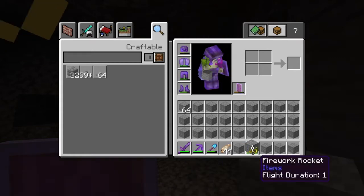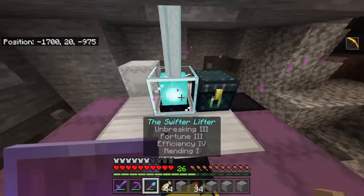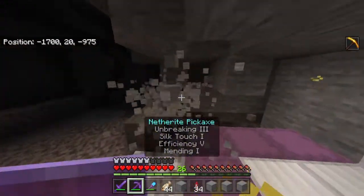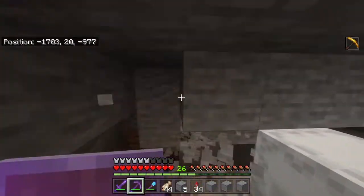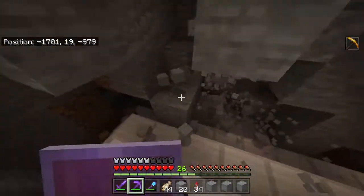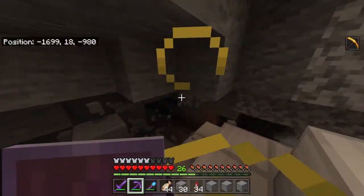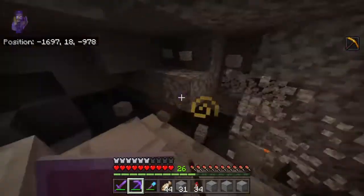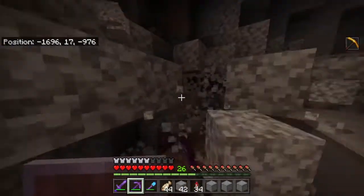The only blocks I need are variations of stone — that includes cobblestone, stone bricks, and stuff like that. And then andesite. I need small amounts of diorite and granite. And then for the walls, at least, there's a lot of red concrete involved, and dark oak. Those are very prevalent blocks.